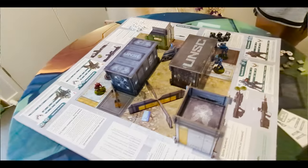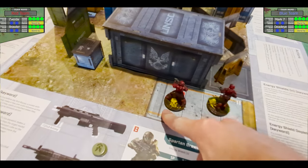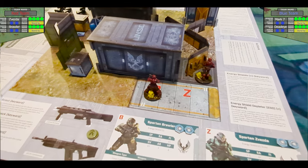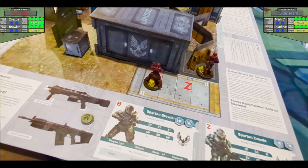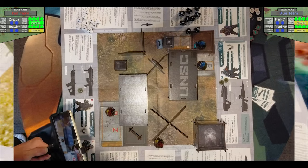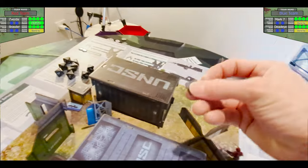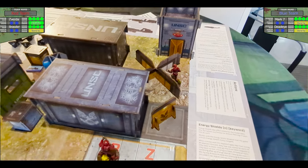Red team goes first. The Zvezda has the Scout ability — before the first turn, he can make a short advance move of one square. I'll move him one square as his scout move, then continue his activation: he moves one more square, picks up the energy sword, then takes a crouch action — giving him a crouch token, plus one against incoming shooting.